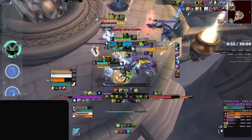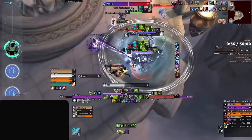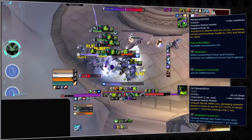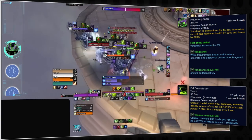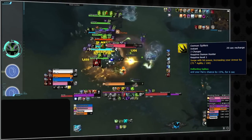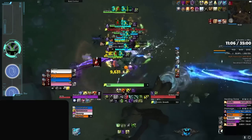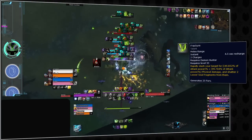Although Vengeance Demon Hunters may not possess as many cooldown options as some of the other tanks, they compensate with the potency of their available cooldowns such as Metamorphosis and Fel Devastation. These abilities not only grant a substantial increase in health but also provide additional armor, enabling them to endure even the most challenging pulls. They also rely on Demon Spikes for passive mitigation and self-healing through soul fragments generated primarily by Fracture, alongside their passive leech.